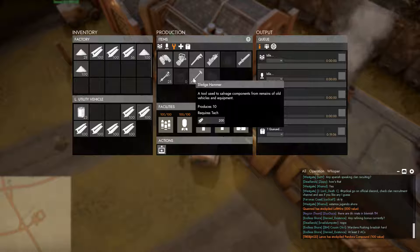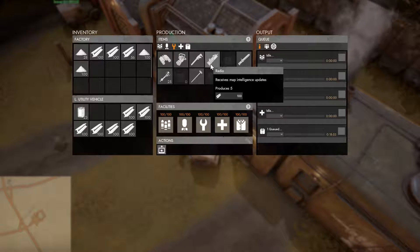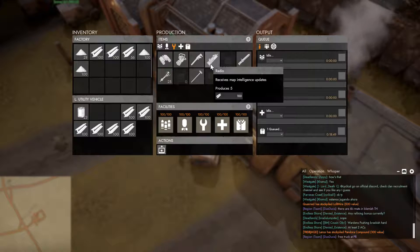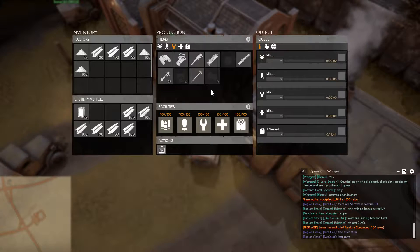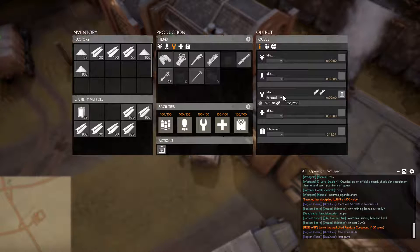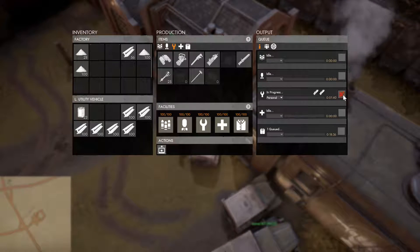By mousing over items you'll get a little info panel. For example, it costs 200 B mats to make one crate of sledgehammers, which will have 10 sledgehammers within the crate. And 100 B mats will create one crate of radios, producing five radios in each crate. To produce something, you simply click what you want to produce however many times you want — I want times two radios.